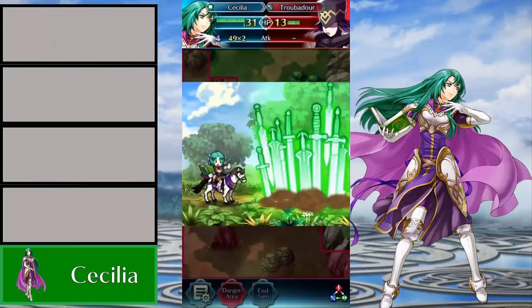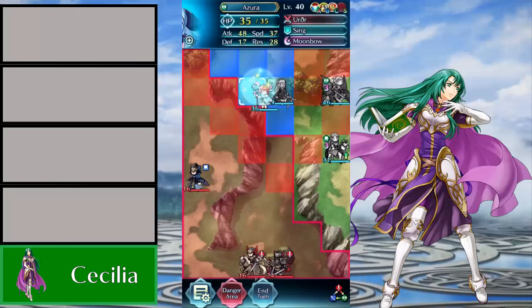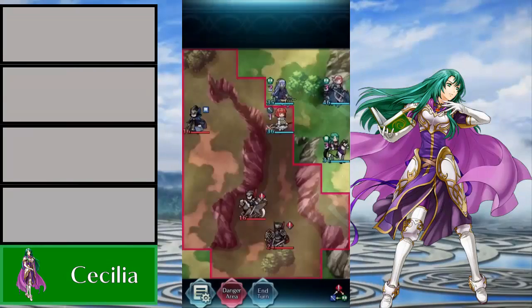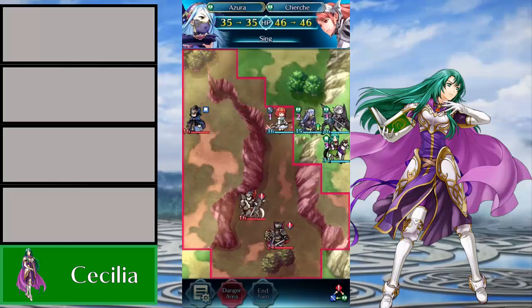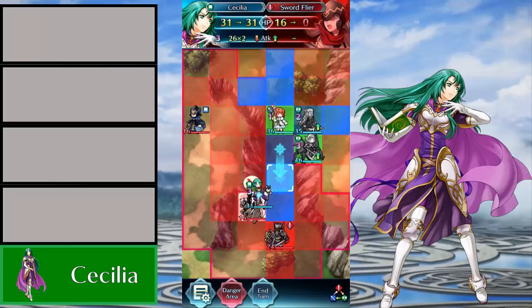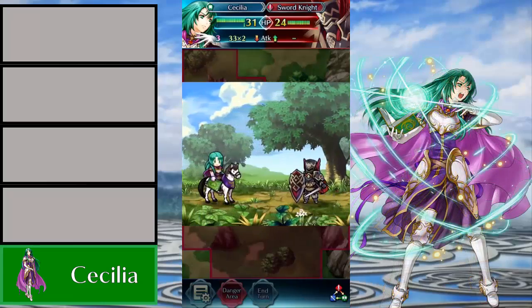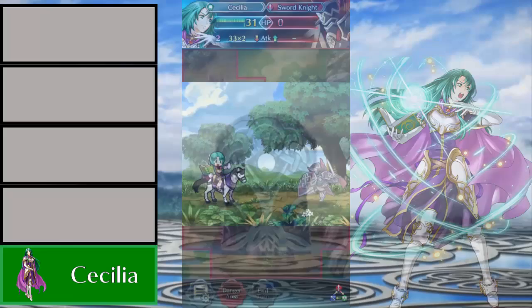You don't even need the plus variant because horse emblem buffs make up for it. All you need to do is get a nice Life and Death Desperation build going, take a plus speed Cecilia or maybe use your neutral one. I honestly think plus speed is the way to go since Cecilia is a very common unit to get from green stones. You just set her up for massive nuking potential. The amount of damage I've done with Cecilia in the past blows my mind because of how powerful she is with horse emblem buffs. That is why she deserves the number 5 spot on this week's top 5.